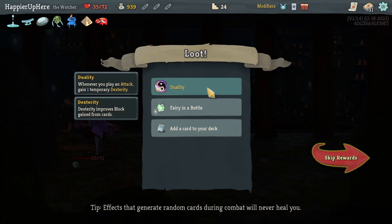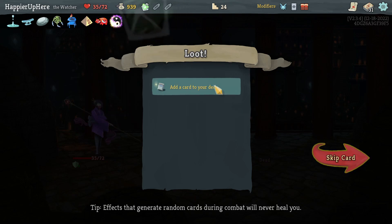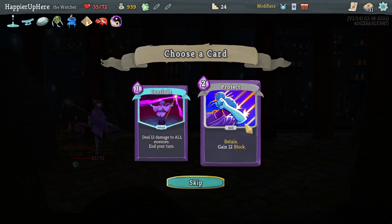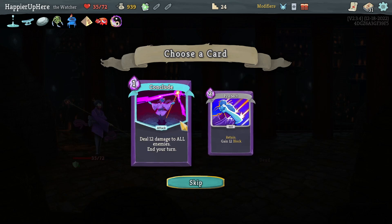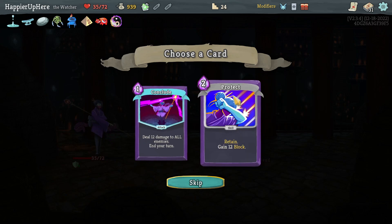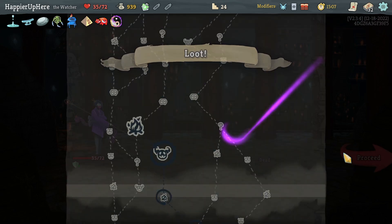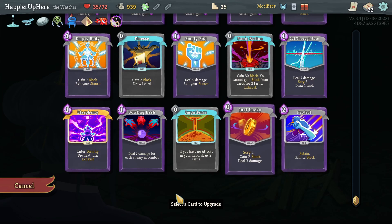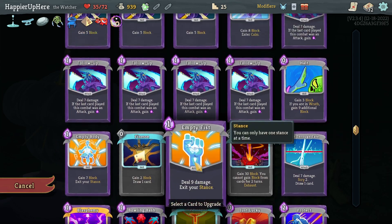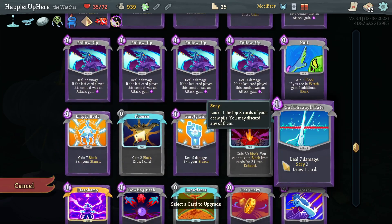Got Duality — when you play an attack gain one temporary Dexterity, which is nice. Affair in a Bottle should help me in a pinch. The Protector, Conclude — Conclude doesn't work with the Signature Move. Let's take the Protector instead.